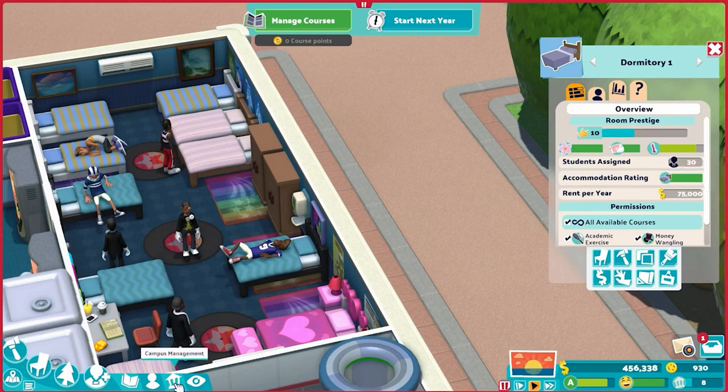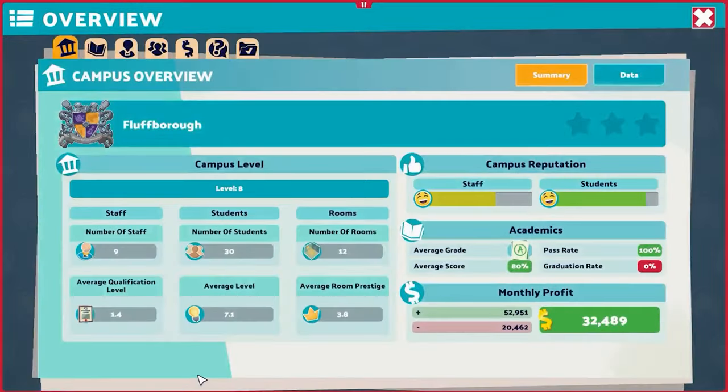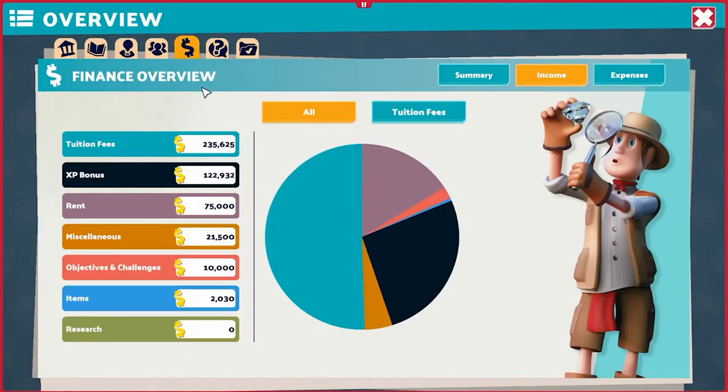Why do we care about the accommodation rating? The reason is rent. As we can see in this particular level after our first year, we have taken in over 200,000 in tuition fees. The third most enriching thing in all of our income is rent. And the reason it is this high is because we are at 100% accommodation rating. Rent is free money on the table — basically like extra tuition fees. Your students will pay it just because your accommodation is that high.